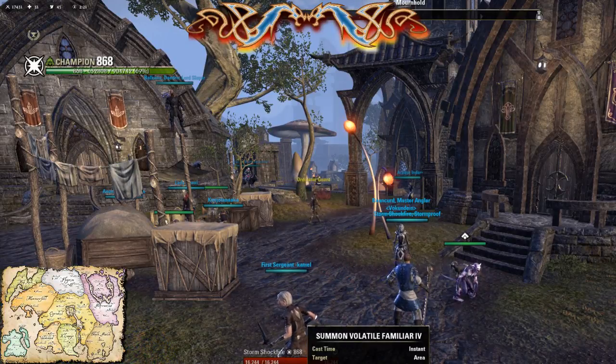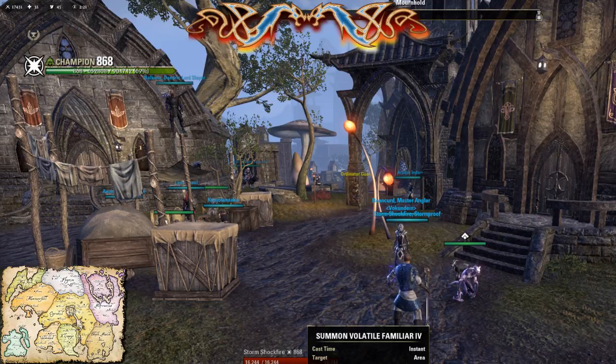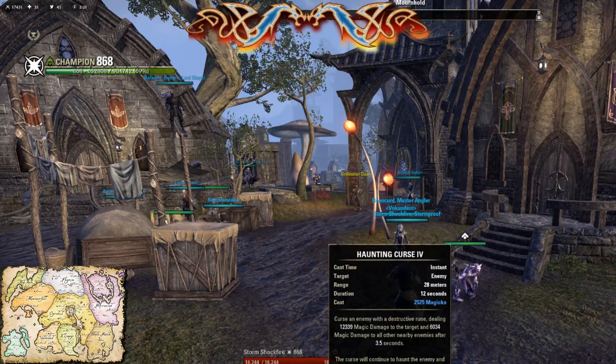You have to double bar the scamp. Because if you flip your bar and he's not on the back bar, he'll disappear. I have Haunting Curse. Why scamp and not Clampier? Because the scamp does more damage.